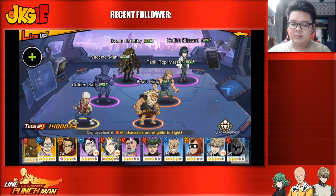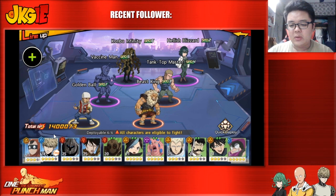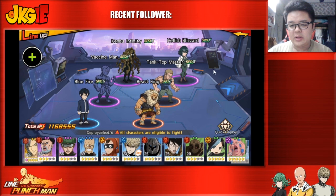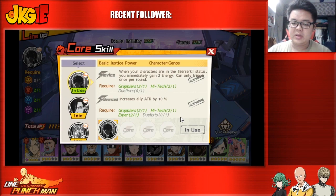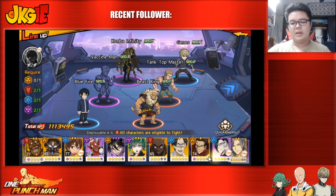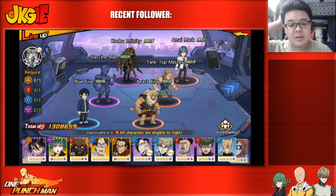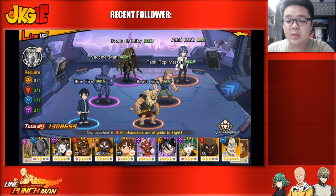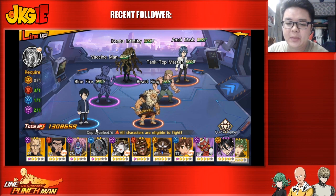For a DOT team, swap in Vaccine Man — he should always go after the DOT units to proc his passive. Blue Fire is a decent DOT unit to include. For the core slot on a DOT team, I'm still not sure — Dr. Genus grants increased attack and light attack by 10%, or two energy when characters are in berserk, but neither is particularly strong.